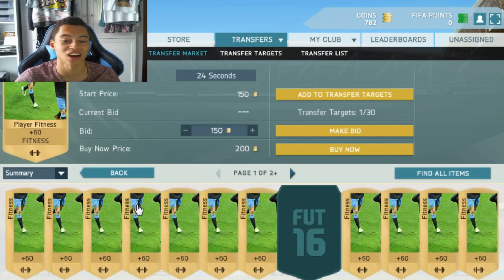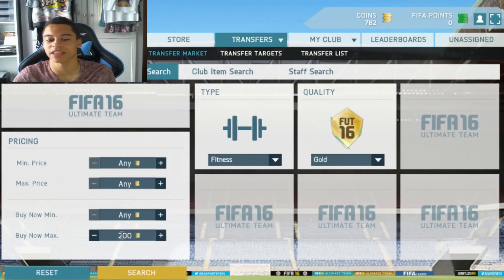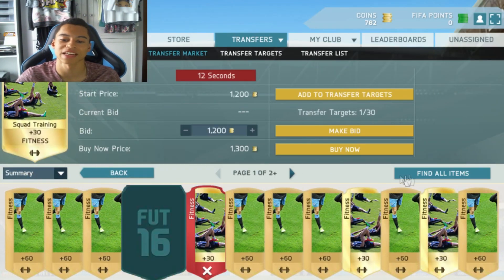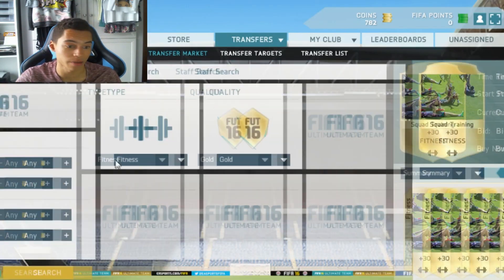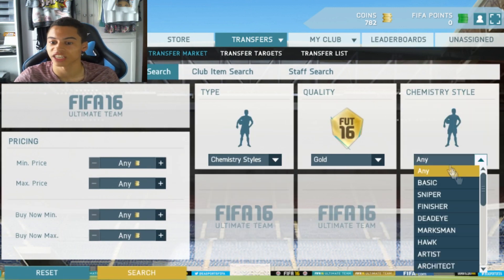Then people think fitness cards. There are so many 200 coin fitness cards, you're never going to be able to get a deal. And same with the squad fitnesses — they're going for about 1.3k. They may go up, but in my opinion I'd stay away from them. So what you want to be looking at are the chemistry styles and the position change cards.